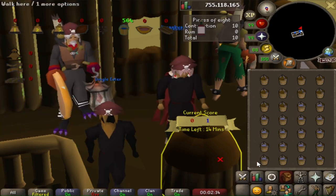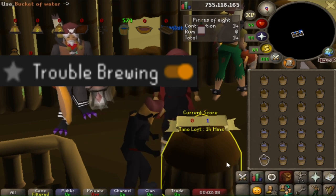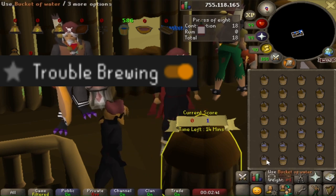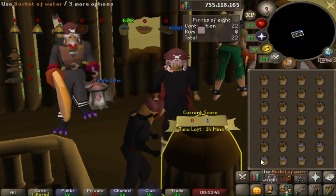If you're using RuneLite, turn on the Trouble Brewing minigame plugin. You can see in the top right corner how many buckets of water have been added to the hopper. I'm not sure if Jagex added a similar counter to mobile — if not, you'll have to count manually.